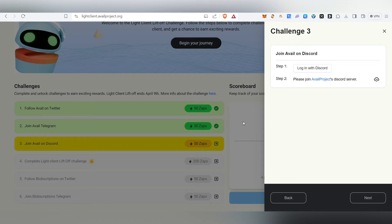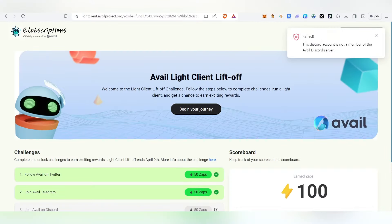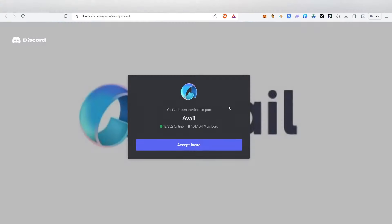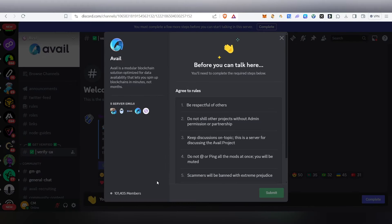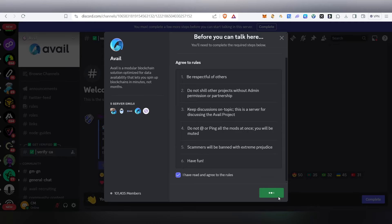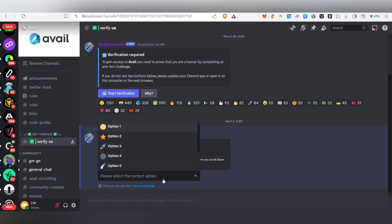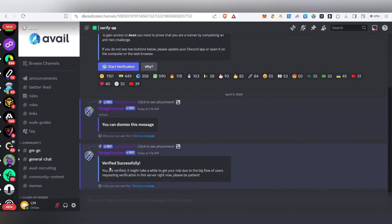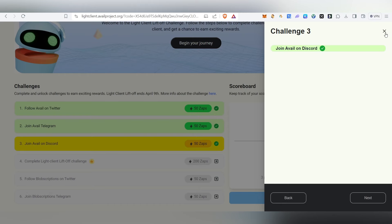Next, join their Discord account. Click to log in with your Discord account, give authorization, and your Discord will get connected. Then click to join their Discord server, accept the invite, go inside, and click Verify. Complete the CAPTCHA — choose the rocket — and you'll get verified. Come back here and click Refresh and this task will be done too.